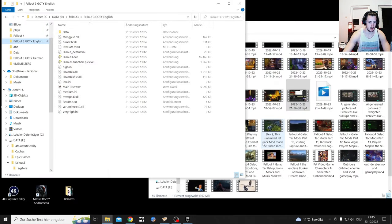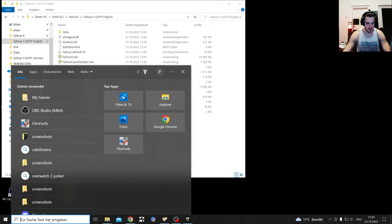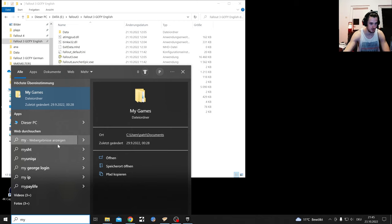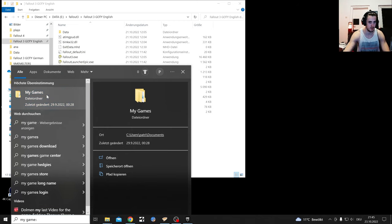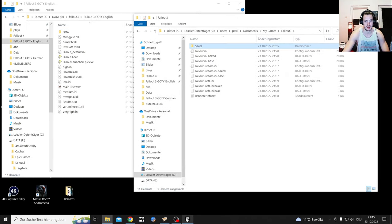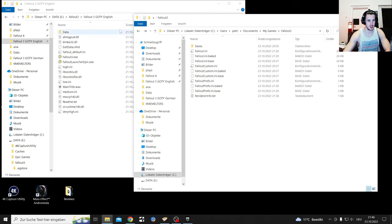Leave the Epic Store open at all times and leave that folder open too. Next thing - if you want a save file, you go to the Windows search bar and search 'My Games'. Then you get a My Games folder followed by Fallout 3 save files. If you want to get yourself a save file downloaded from the Nexus, you save it in there.